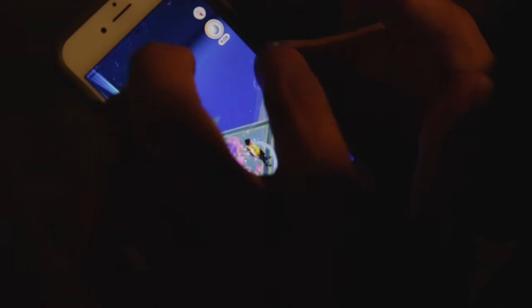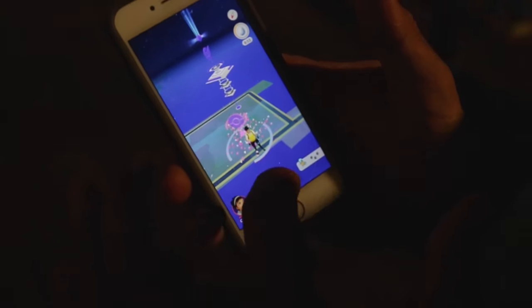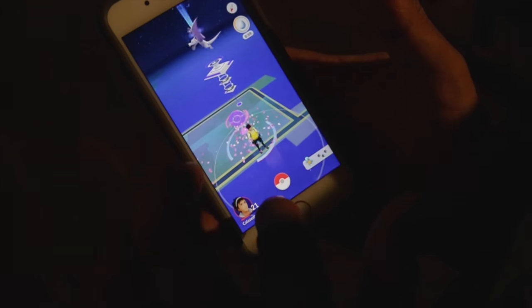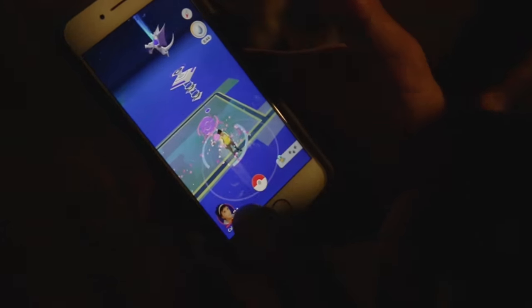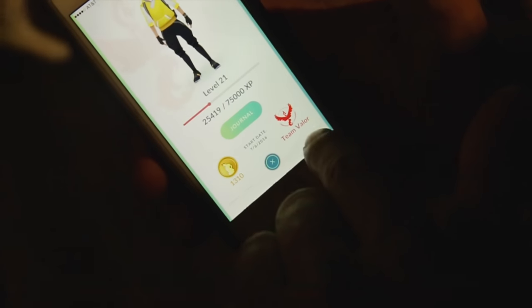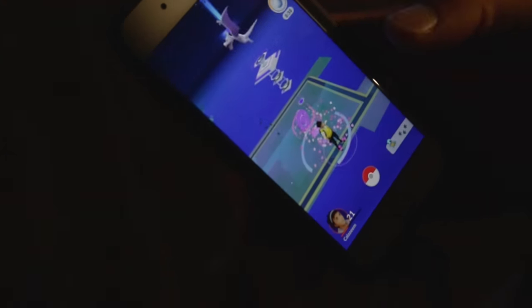There's a gym. If you press that, there's a gym, but it says it's too far. You've got to be within range to battle at the gym. I think once you get to level five or six, you can choose a team. I chose Team Valor. There's also Team Instinct and Team Mystic — so red team, yellow team, and blue team.